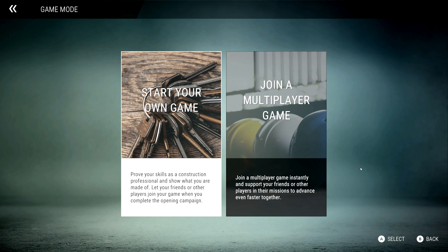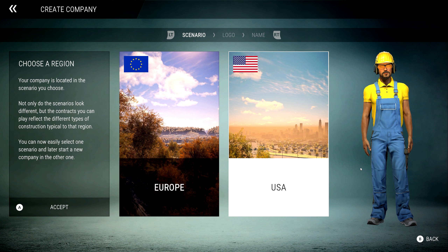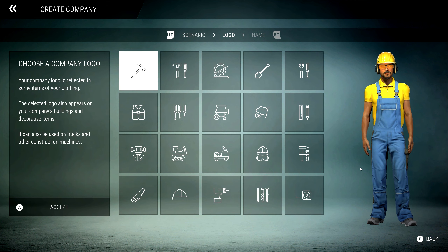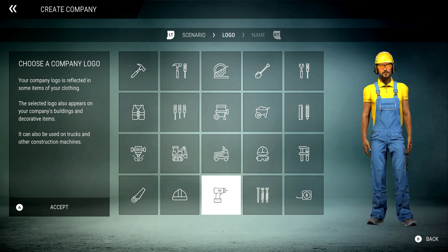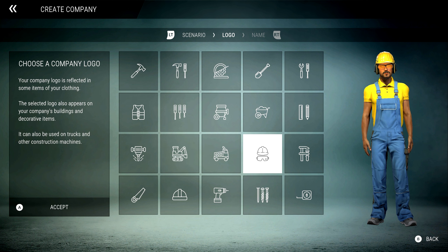We're going to start our own game right from the beginning to give everyone an overview of how this starts. Once you've completed the first contract, the first campaign, that unlocks multiplayer and I'm very keen to play a bit of multiplayer. I may well bring in my dear friend Demo Dove, who is actually a demolitions expert and drives big heavy machinery, so I want to see if this game is absolutely on par with the real world.